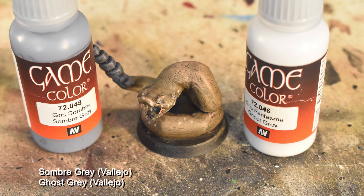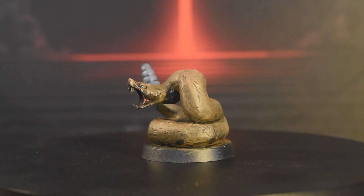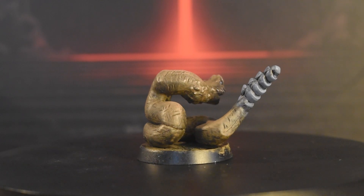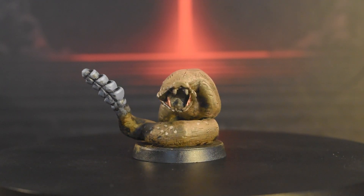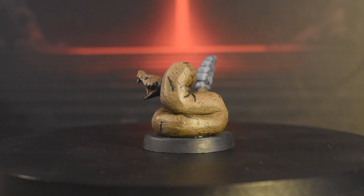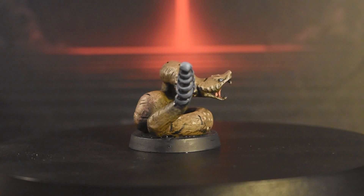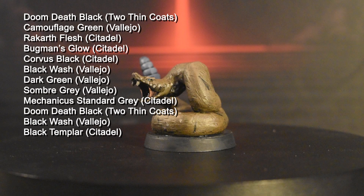For the rattle, we're going to highlight each bulb with Somber Gray, then afterwards go back and highlight the top edge with a one-to-one mix of Somber Gray and Ghost Gray for an even lighter color. And like the Plissken, we're finishing up with the shadows and the base in the same manner that we always do. With the Rattler done, we can move on to the last of the snakes, the Adder.